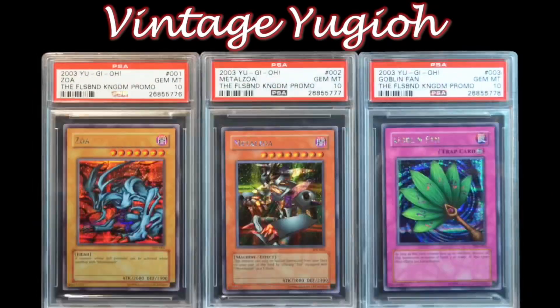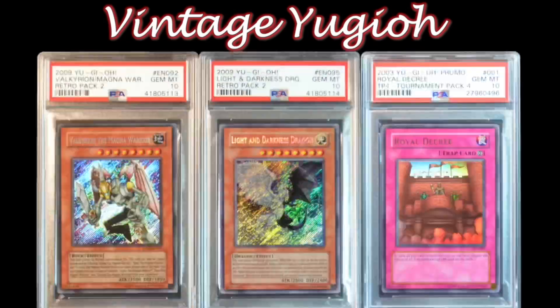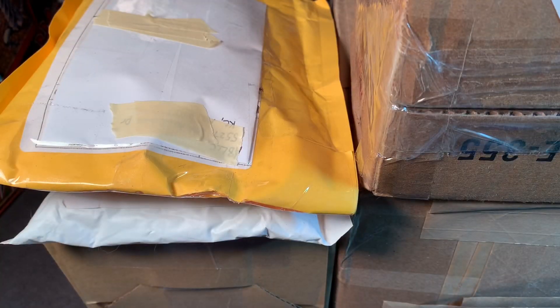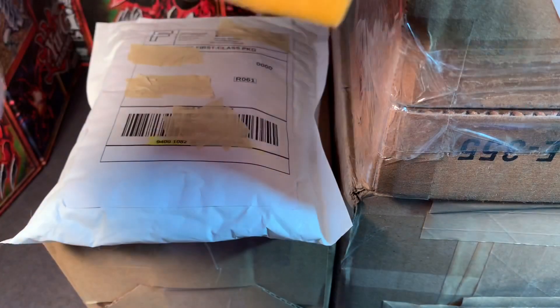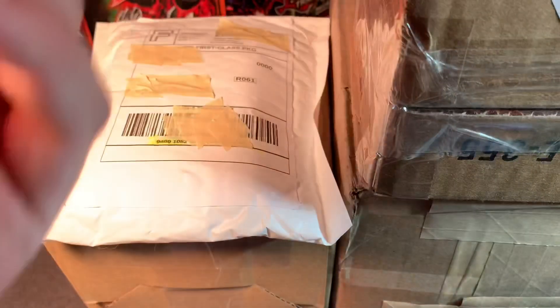For destiny has chosen him to defend the world from the return of the shadow, just as the brave Pharaoh did 5,000 years ago. YouTube Vintage Yu-Gi-Oh here today, and we have six — five mail day items, I guess. So we're gonna get right into it. Most of these should actually be mine too, so a couple of pretty cool items here today.